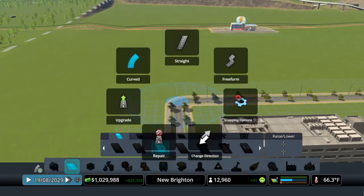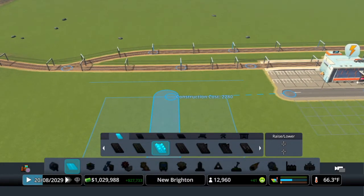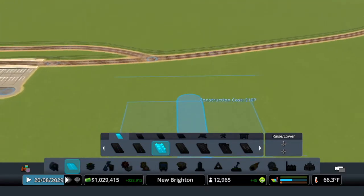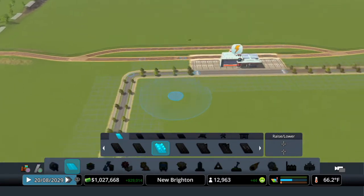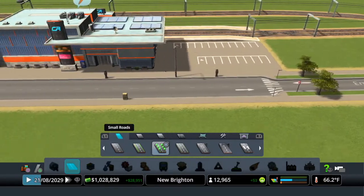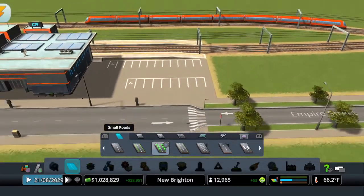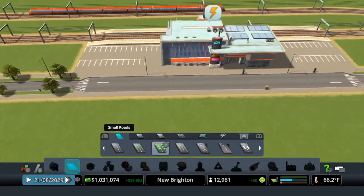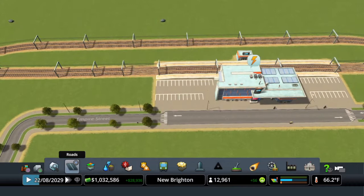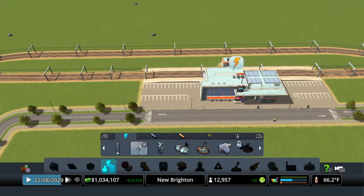I'm going to grab this guy, go on straight — I thought it was on straight — just bring it up to here and bring it in. Do the same on the other side: come right up and turn in. The reason I did that is because if you use the regular two-lane and then add trees, you end up with a crosswalk right in front of the station. You can do it as small or as large as you want — sometimes I go right up to the edge of the parking lot, sometimes I come in a little bit. I kind of came in a little bit; I like it better that way.